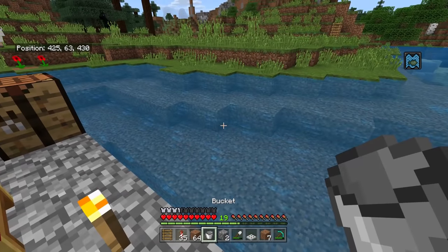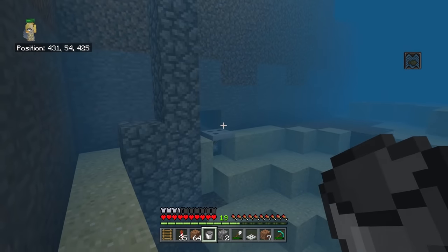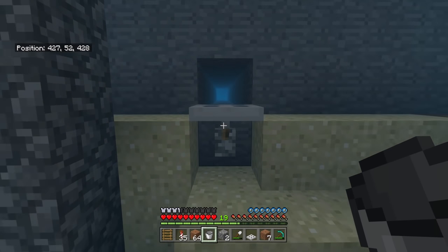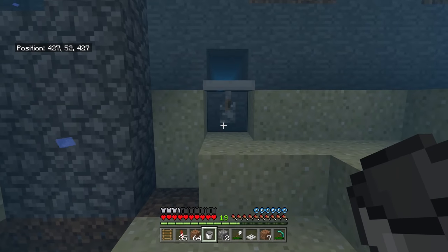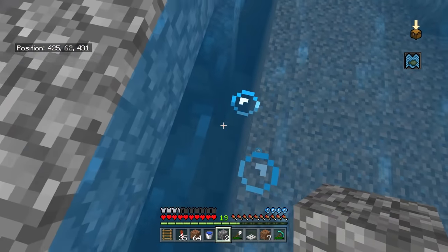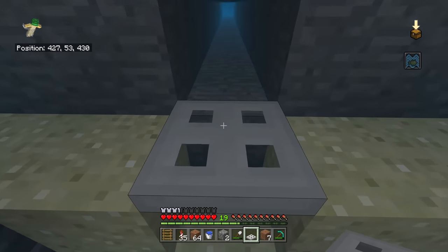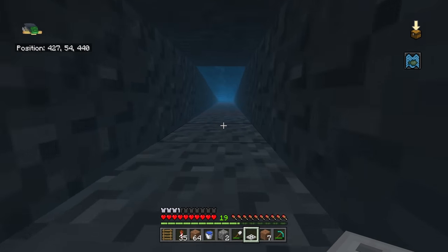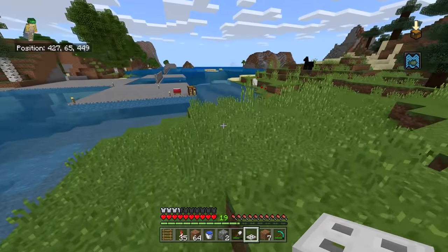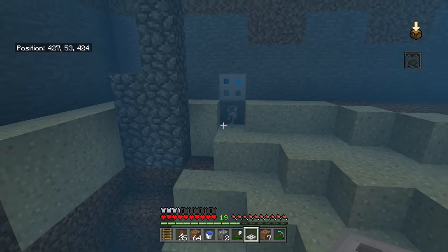I've got two examples here for hidden entrances inside walls that are one block deep. The first uses an iron trapdoor - one of the rarest items in Minecraft that nobody ever uses. You can combine it with a hidden lever and make a secret way into your base. Look - swim right through it and you end up inside. You can make secret tunnels across the map this way, as long as you hide both the entrance and the trapdoor.